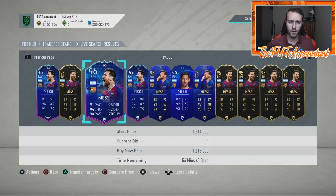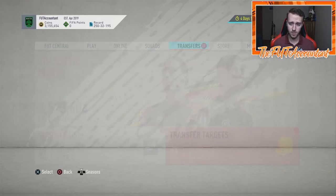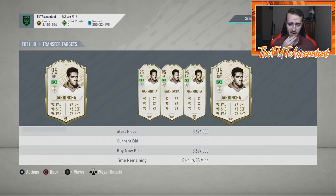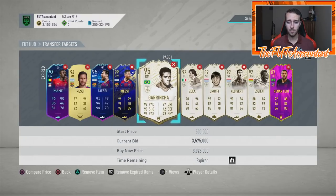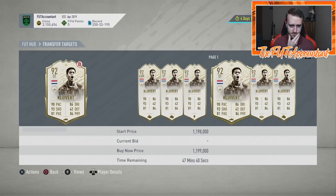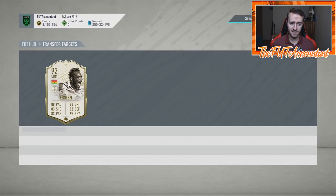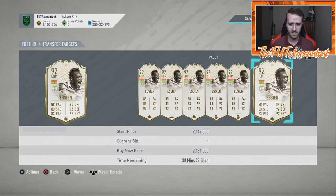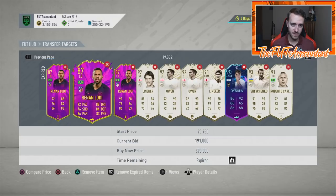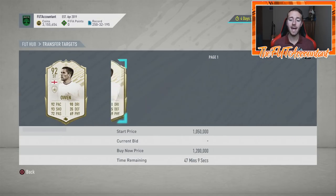Take a look at some of these Icon Moments prices. Garincha sold last night at 3.5 million — he was 4 mil all last week. This Clivert card is 1.1 mil; he was 1.5 last week. The SEM card was like 2.3 to 2.4 million last week and he's now 2.1 mil. A ton of special cards, high-rated icons, Icon Moments are dropping like mad on the market right now — big percentage point drops because of what happened this week with this promotion.